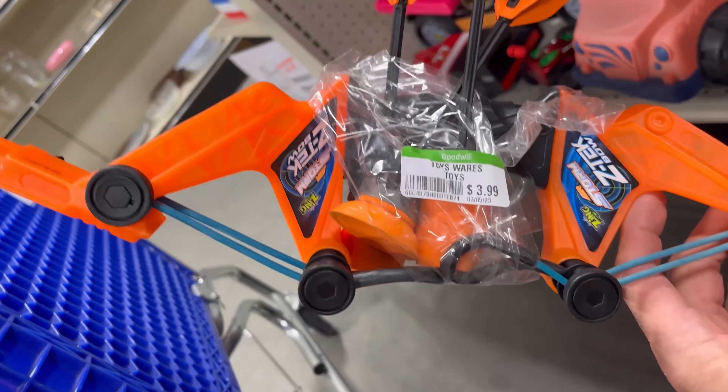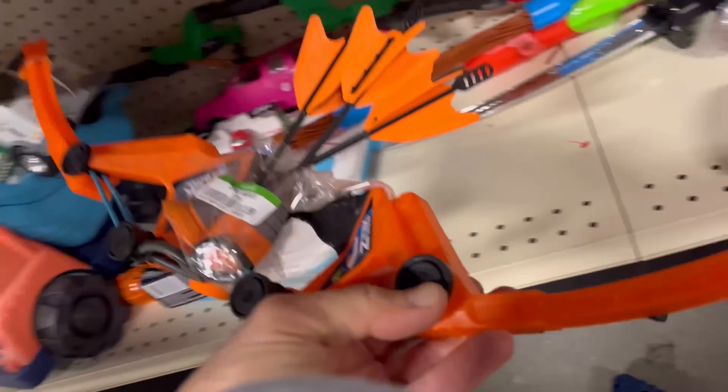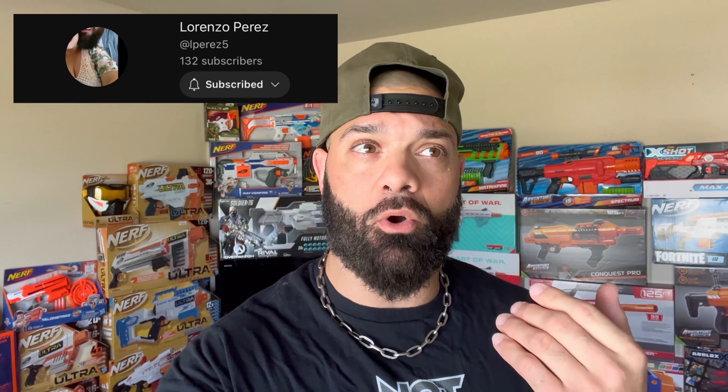A Scout IX3 — I believe the N-Strike yellow version is the latest iteration. A Thermal Hunter from Buzzbee without the stock, but a very cool blaster nonetheless. A Zing Bow — always like seeing those on the shelf, especially with arrows. Didn't need it so I left it. Hey guys, check out el perez5 on YouTube or as his Instagram handle Kern County Foam Flingers — he's giving away two fully upgraded Adventure Force Tactical Strike Nexus Pros for Father's Day. Shoutout to Kern County Lorenzo, love what you're doing brother!